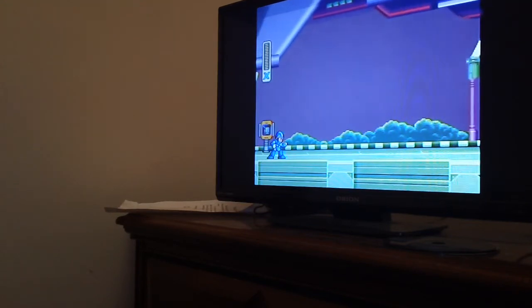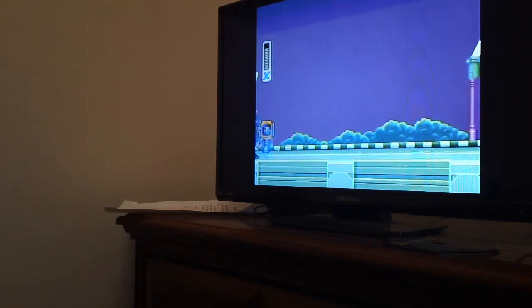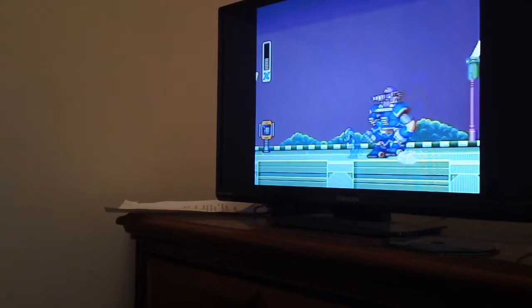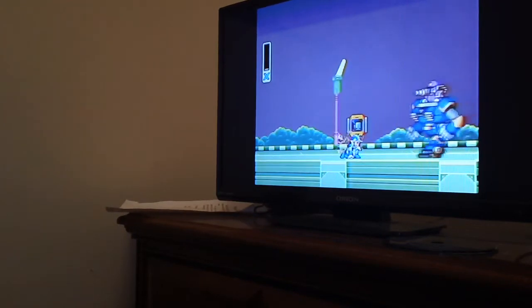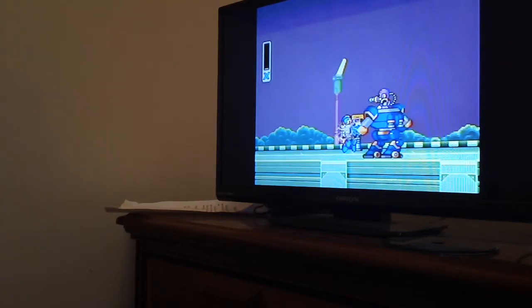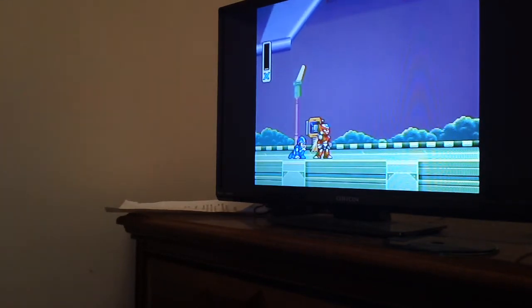Now here's our boss — big Mega Man suit with a purple man in it. I'd advise fighting this guy with well-skilled... actually, you can't really defeat this guy. His name is Vile, by the way. And — he just blew Vile's arm off!